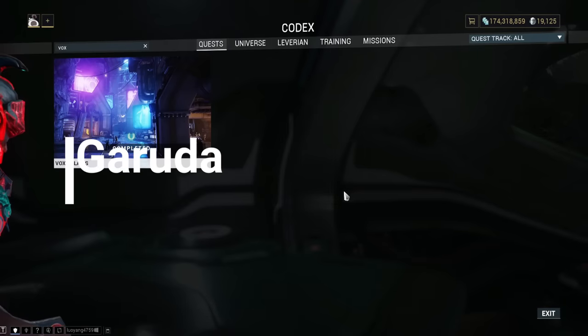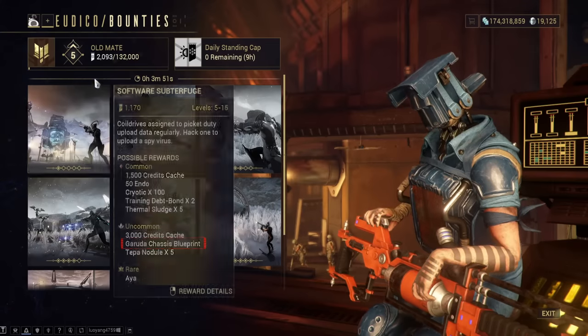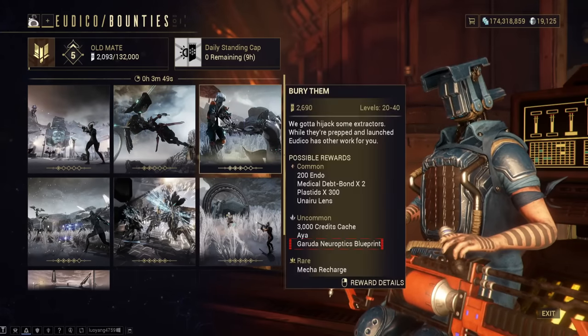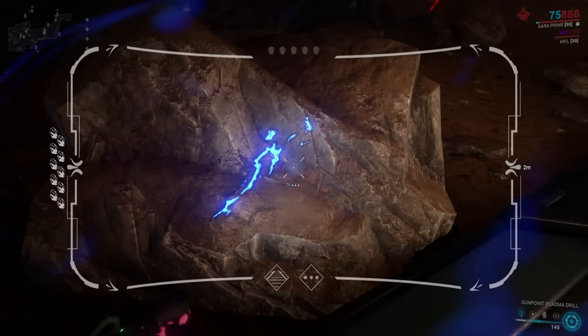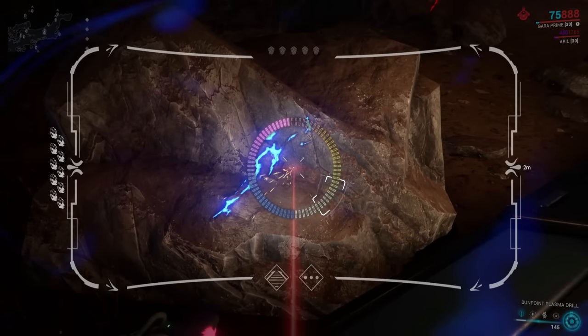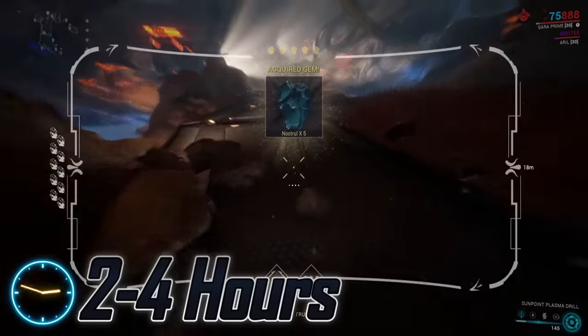Garuda. The main blueprint is rewarded after completing the Vox Solaris quest, and her parts are rewarded from various bounties on Fortuna. You will also need to farm some Toroids at specific locations and do some mining on the Orb Vallis — but at least you don't need to collect any Servofish. This farm should take about two to four hours.